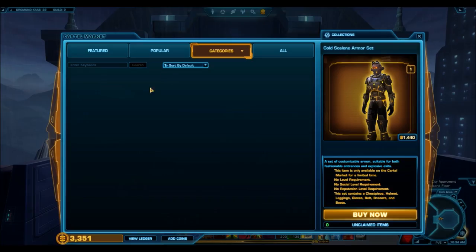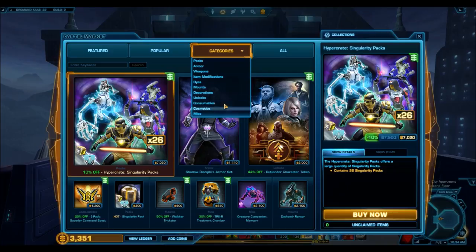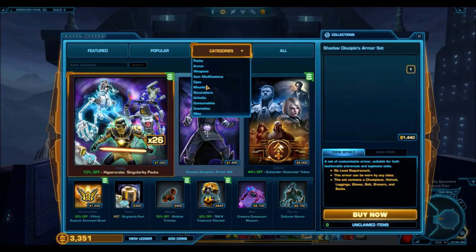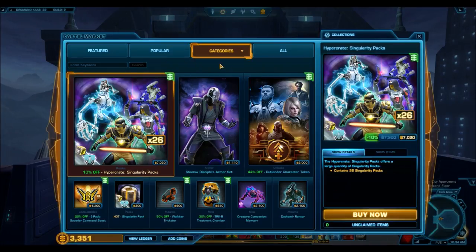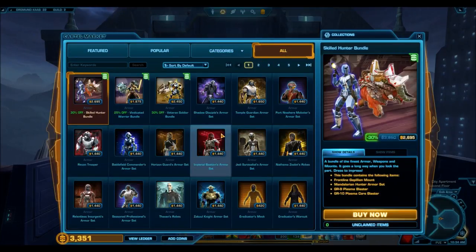The first thing you'll notice is the new interface, which I really like - it's a lot more organized, easier to navigate, and aesthetically looks a lot nicer. The old cartel market was very outdated. But more important are the items that have hit the cartel market, because we've seen a significant new direction that Bioware is taking with direct purchases.